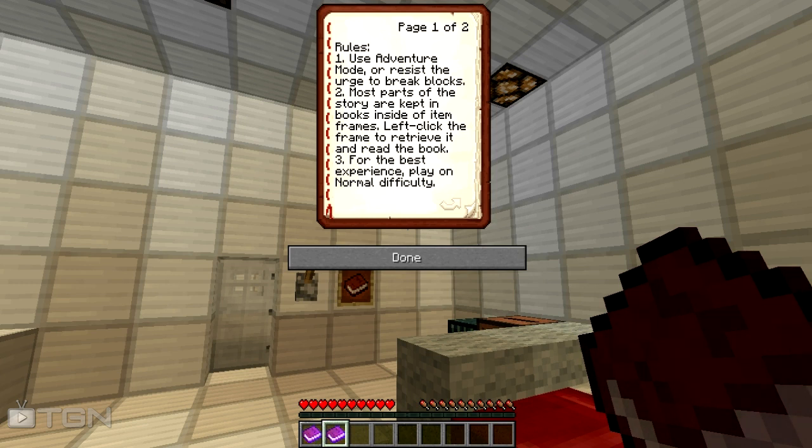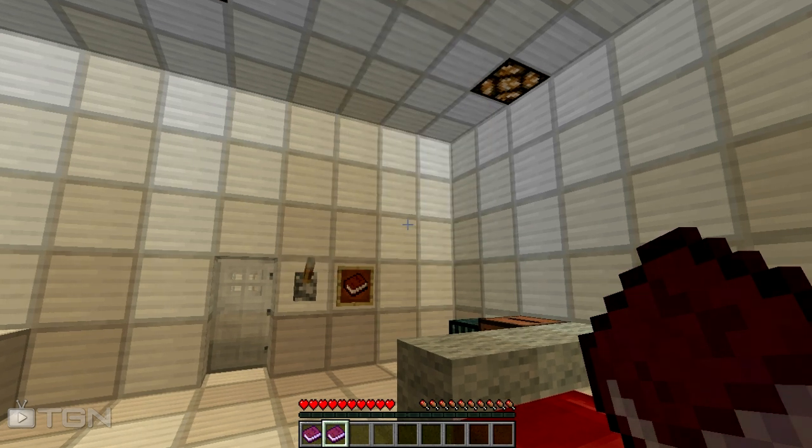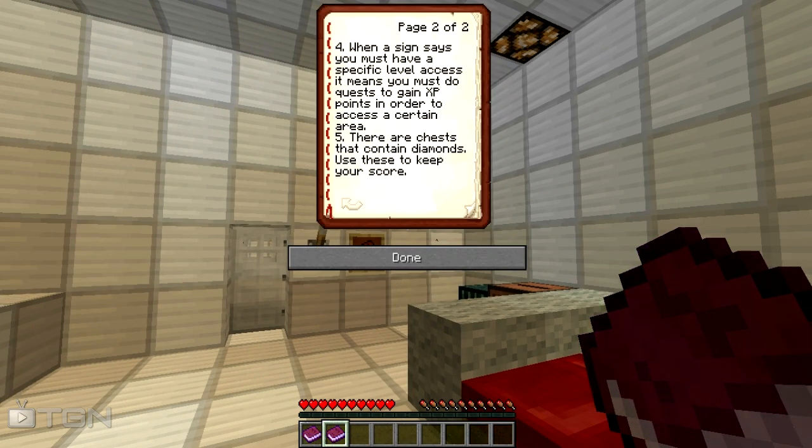Rules: use adventure mode or resist the urge to break blocks. Most parts of the story are kept in books inside frames — left click the frame to retrieve and read the book. For best experience, play on normal difficulty. When a sign says you must have a specific level access, it means you must quest to gain XP in order to access a certain area. There are chests that contain diamonds used to keep your score.